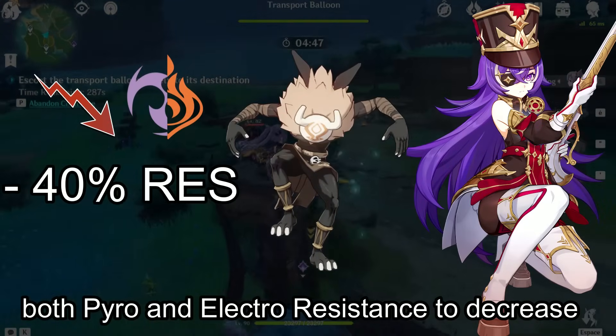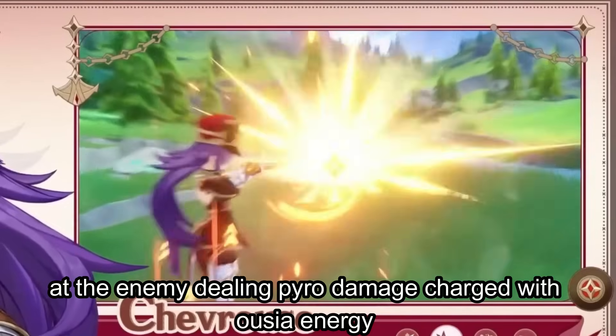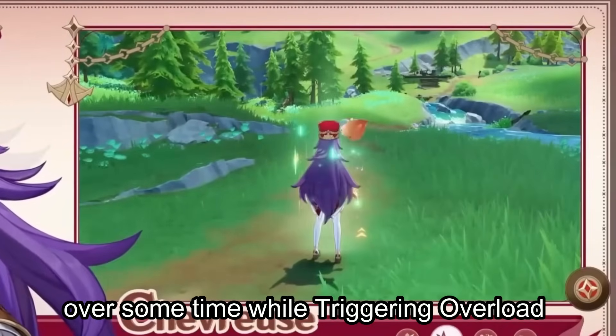When Chevreuse is in the team with either an Electro or Pyro character, triggering the overloaded reaction will cause opponents' both Pyro and Electro resistance to decrease to a maximum of 40%. Using her elemental skill, Chevreuse will shoot at the enemy dealing Pyro damage charged with Ujia energy and healing the active character for a significant amount over some time.